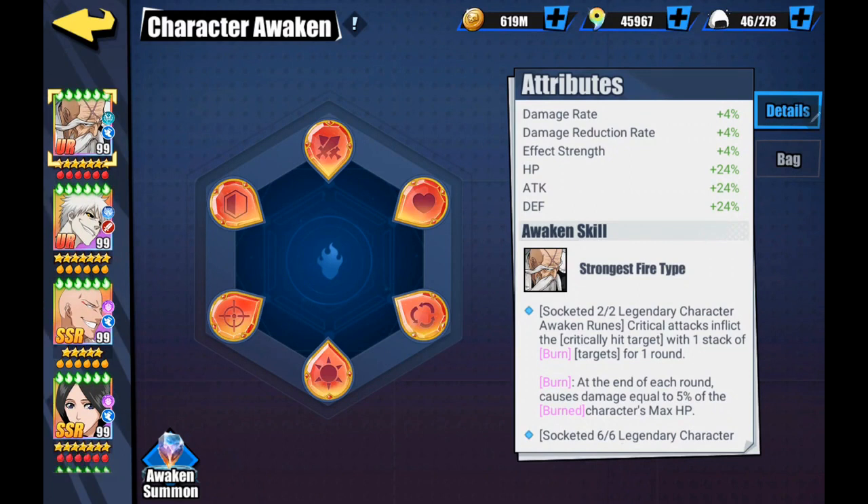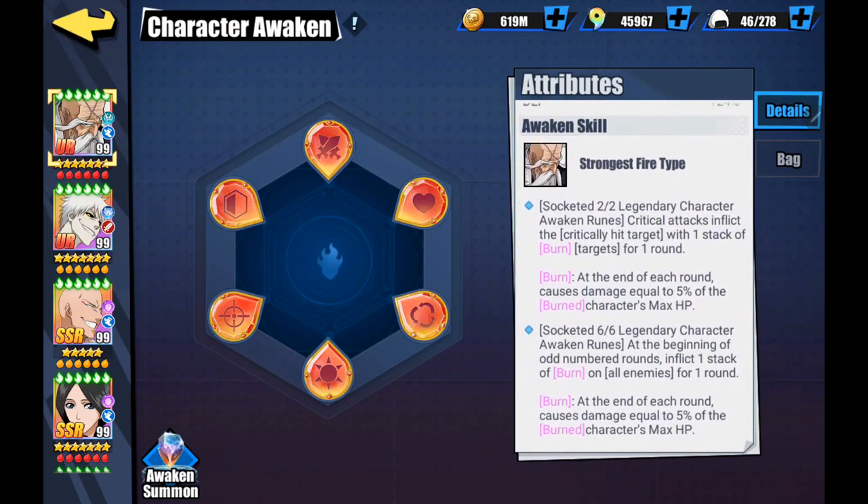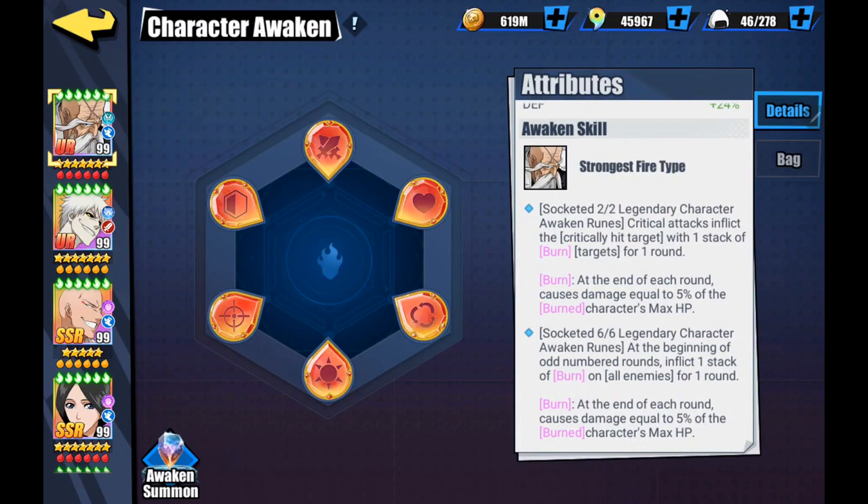I was really excited to do Yamamoto because he's one of those characters that definitely needed some help. The maxed attributes give damage rate an extra four percent, damage reduction rate four percent, etc. The second skill fully maxed: at the beginning of odd number rounds, inflict one stack of burns. Honestly I think he should have been able to do a burn stack every round - it would have been so much better. But I have been using him more and it has benefited him a lot.